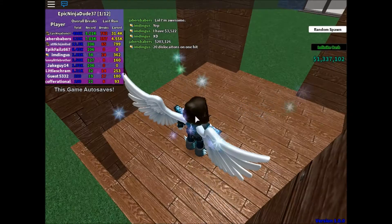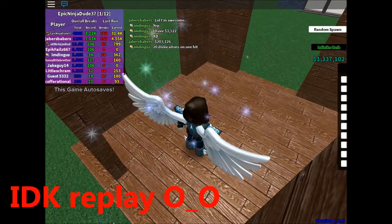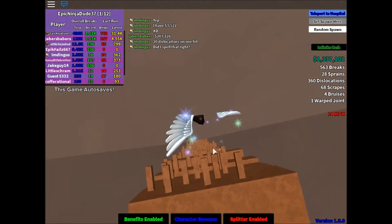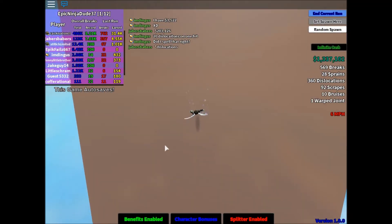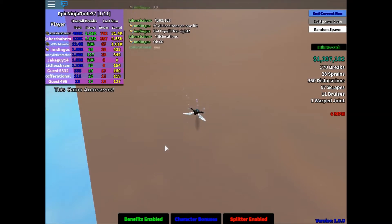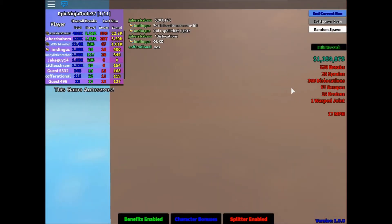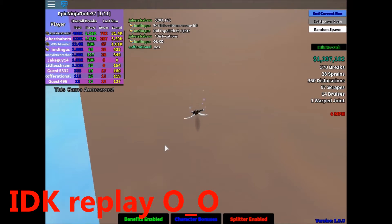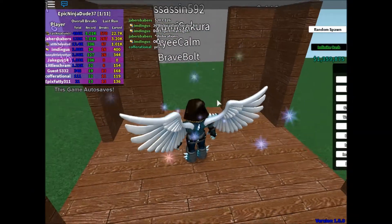So 360 no scope dislocations again. We're going to have to try something else — let's see if anything else is a better glitch. What is happening? Can somebody please explain? 360 no scope dislocations again. We'll just let it continue because I want to try and get more breaks and stuff. But wow — 360 no scope dislocations. Let's just go ahead and reset. Let's hope we don't get a 720 no scope.